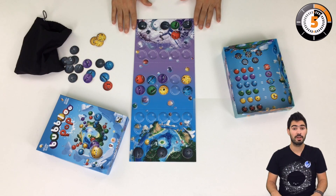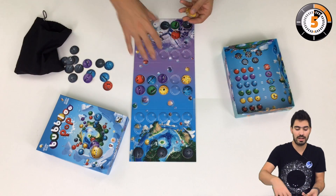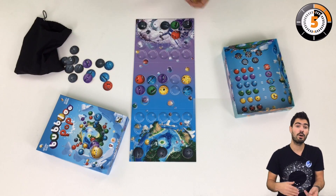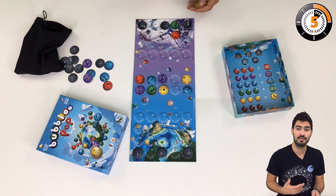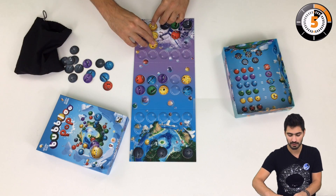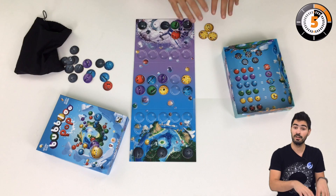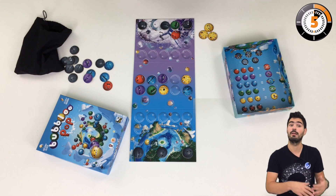In Bubbly Pop, what we try to do is pop these little cute bubblies. They live in the sky and we make them fall on our planets. You play against the opponent's planets, and when you match 3 either horizontally or vertically, you get to pop them and put them in your scoring area. The one with the most bubblies at the end of the game wins.